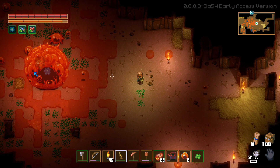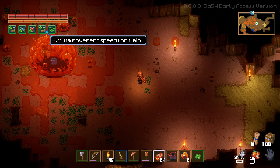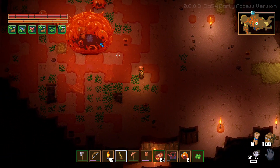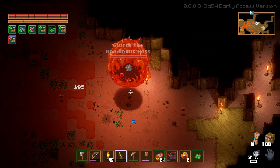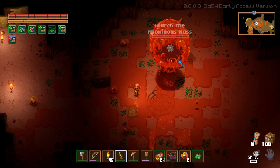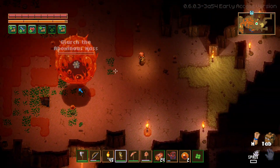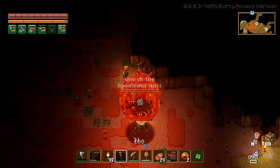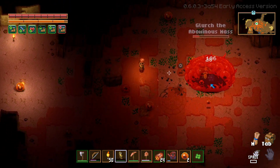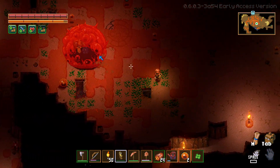We're gonna attack this boss and see how it goes. I'll eat one of these for a slight movement speed boost. This is not gonna be hard — it's only gonna be hard if I'm walking through slime. Now I don't have anything overpowered. Okay, this is when he can be difficult. Easy peasy.